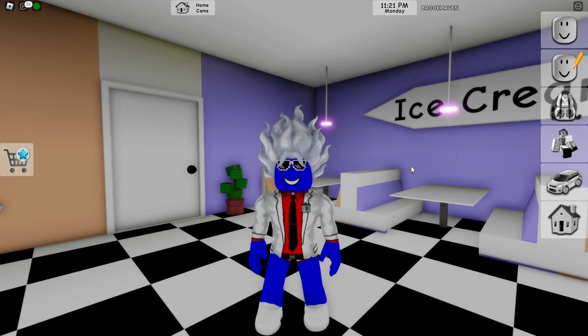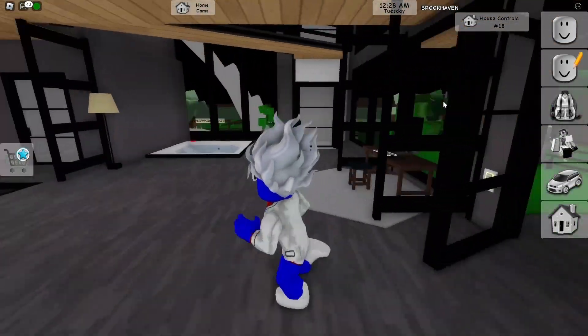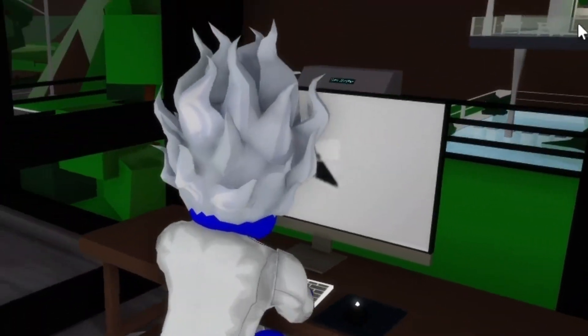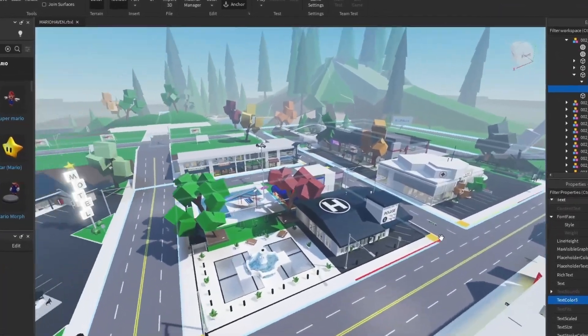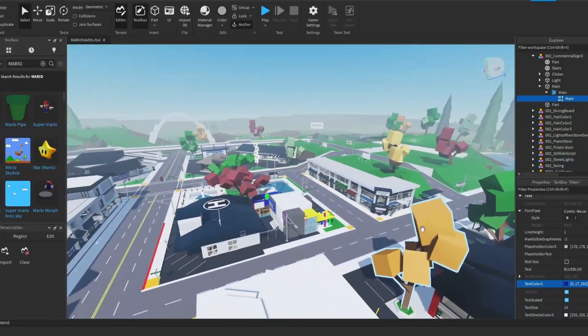I had an idea: what if we could actually play Mario inside Brookhaven? It would be great, right? Let's go inside our mansion and use this computer. Now we are inside Roblox Studio and we can edit the whole Brookhaven map, so let's transform this into Mario world.